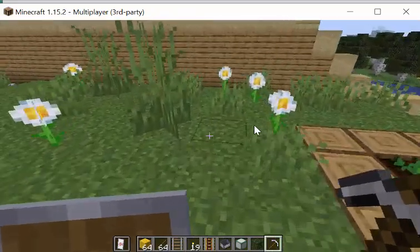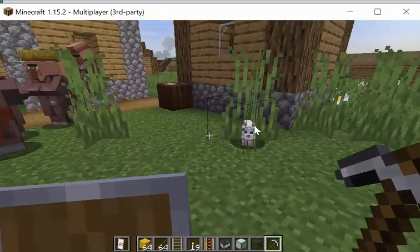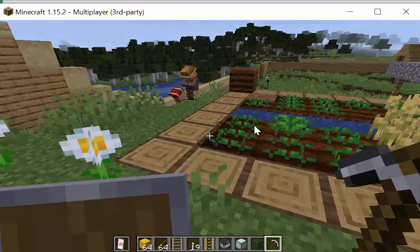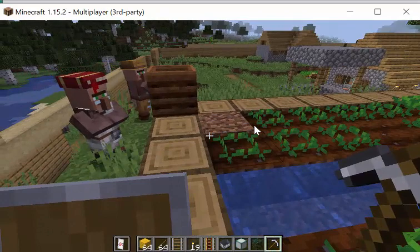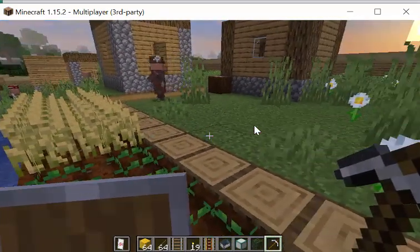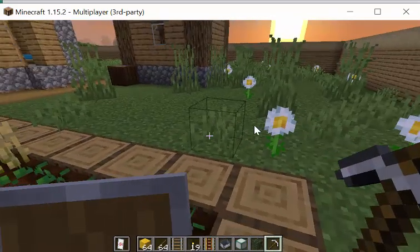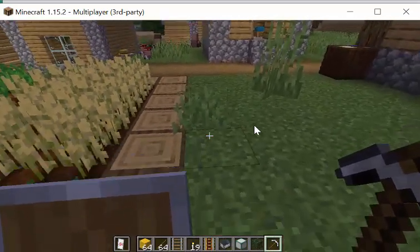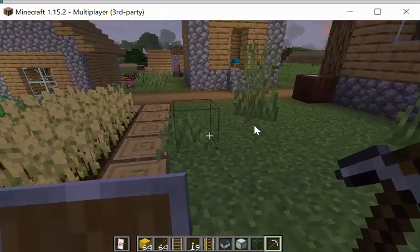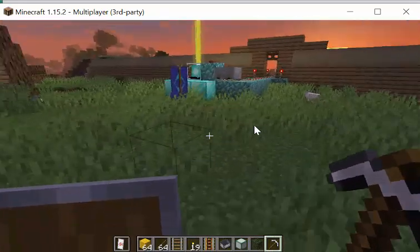That's what I'm doing on my server right now. On the one we're meeting on Sunday, I haven't found any sheep — I've been all over the place. I've found cows, pigs, ducks, but I can't find any sheep. Are you in survival mode? Yes. If you're in creative, you just spawn a sheep. In survival mode, they tend to show up in particular biomes. I don't think you're going to find sheep in a jungle biome.